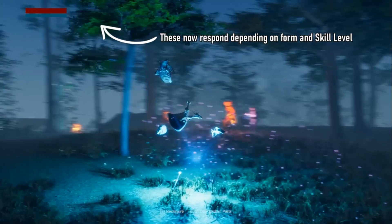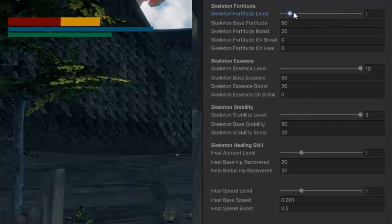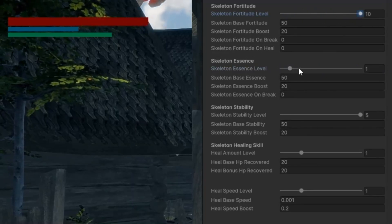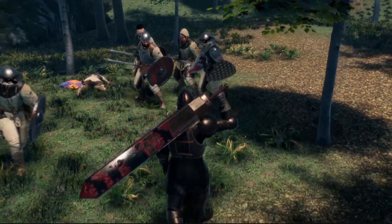Alright, let's first talk about this status bar UI. I made updates to our status bars, and it now reacts to your stats — namely our fortitude, essence, and stability. For each monster type that we will be controlling, we will have different stats.